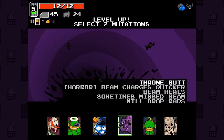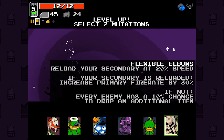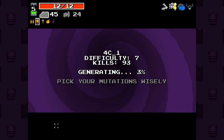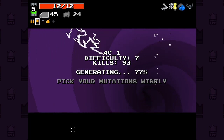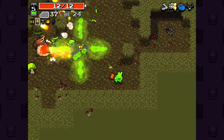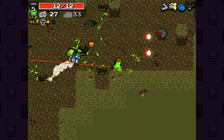We could take Power Craving again. Beam charges quicker, beam heals sometimes, mist will drop rads, or we can take Flexible Elbows. Could get Primary Fire Rate — I think I'm going to go with Primary Fire Rate, to be honest. Then we've got a lot of Reload Speed and Fire Rate stuff going on. Aren't they paired together quite nicely? I would like to get Homing on my Bow if I can.